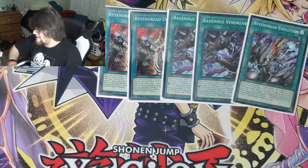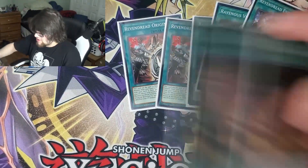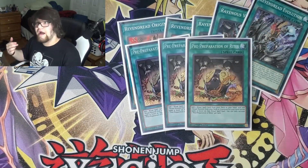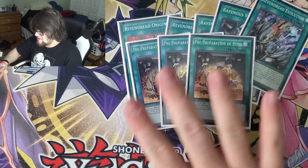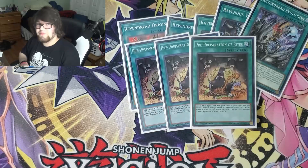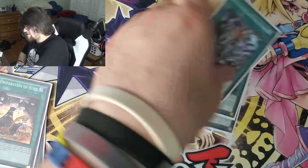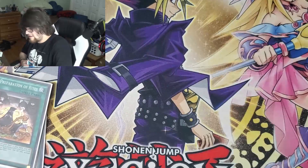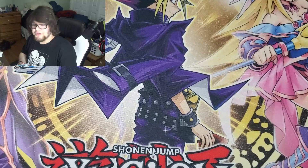Having another pre-prep target is fantastic. We play four pre-prep targets — four spells and five monsters — so you might as well play the pre-preps. It's insane in this deck; you get free advantage off it, especially with the E-Telly card. Even better that the card you search with Ravenous is also good.